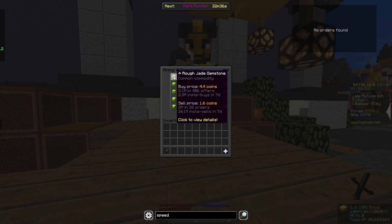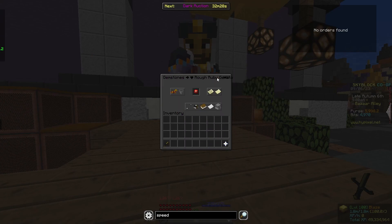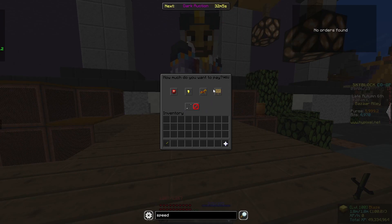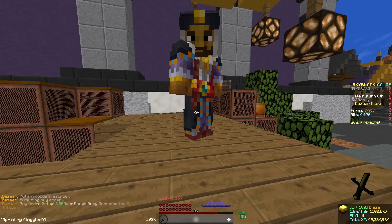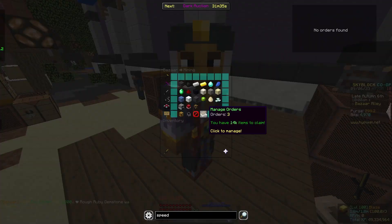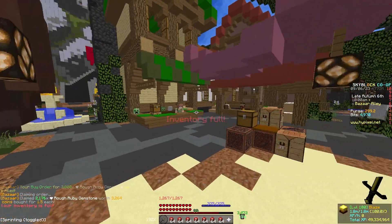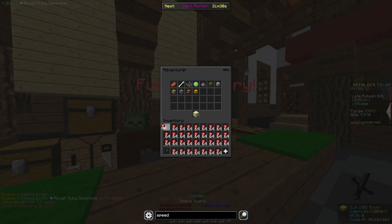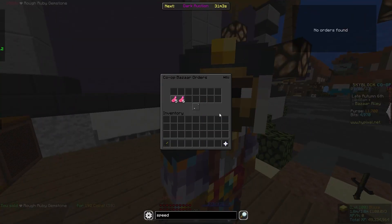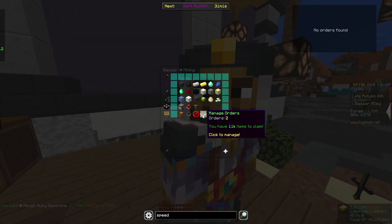I'm going to start doing my first bazaar flip. Currently, Rough Ruby is the cheapest buy order at 3.5k. I'll put in a buy order and wait. The order just filled, so let's claim this and start selling to the NPC for a lot of profit. Now I'll repeat this process until I get to 50k.